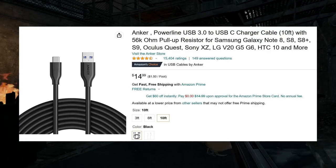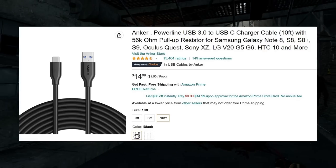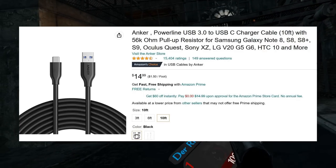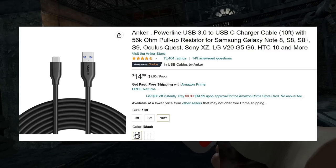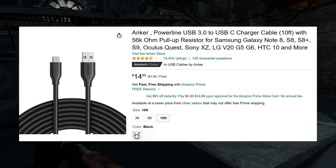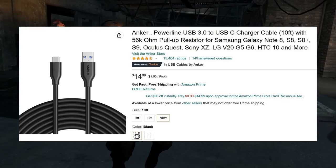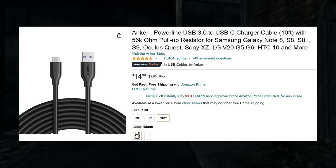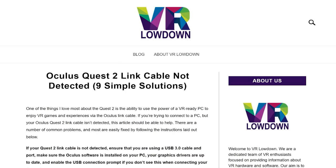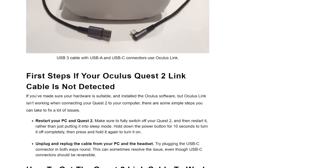One other thing you're probably going to want if you don't have really good Wi-Fi is a link cable to hook your headset to your PC. It has to be a fast-charging cable and it needs to be USB 3.0 to USB-C. Also make sure your PC has a USB 3 slot. The cable I'm showing here will work great — I'll have a link to this in the description along with another good one that's a little bit cheaper.